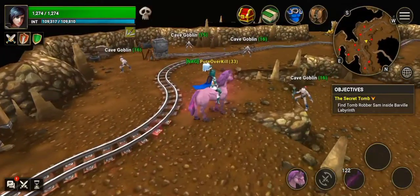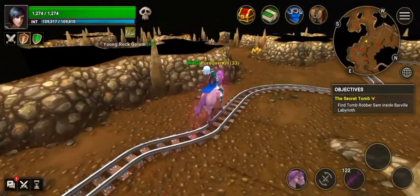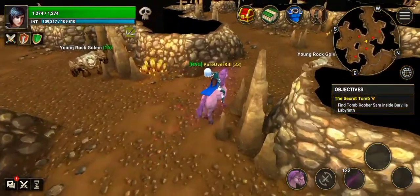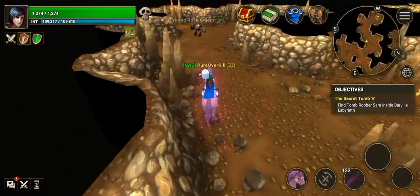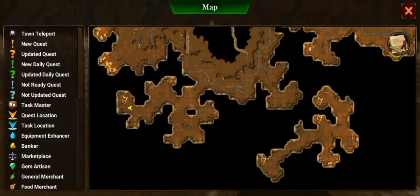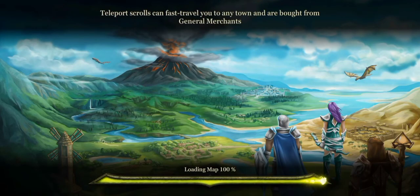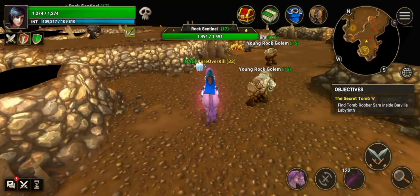Anyway, I'll open the map and show you before I enter anywhere. Right, we are here, down here. And the rock centiles is here.